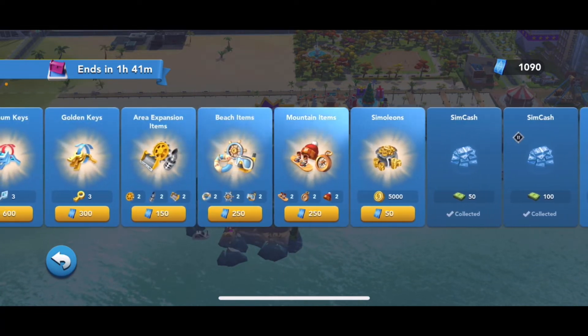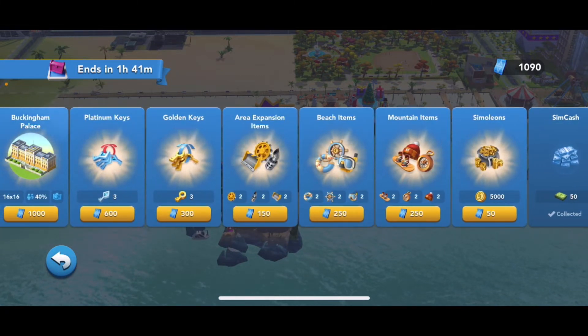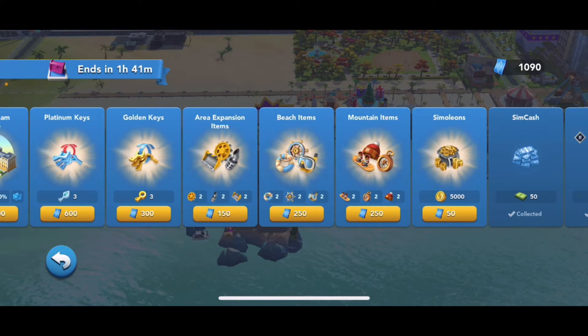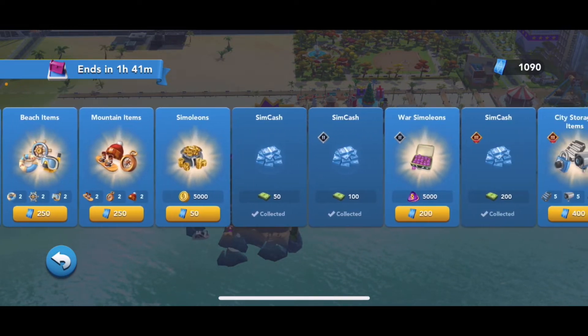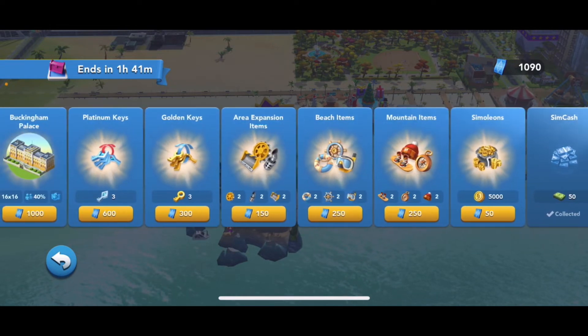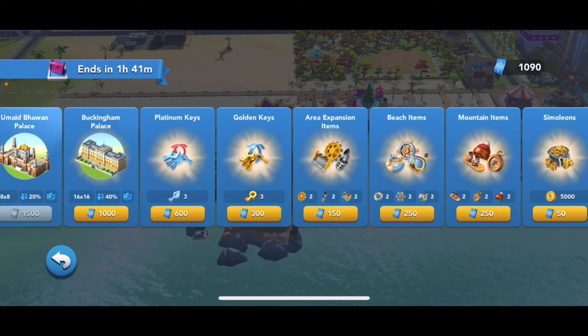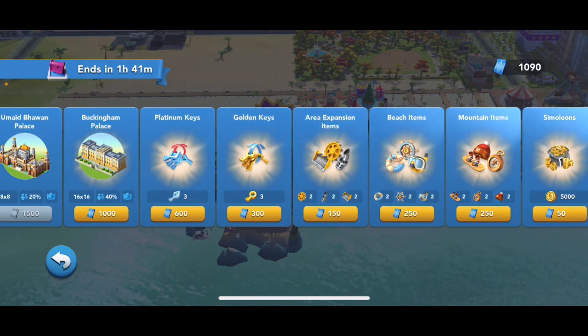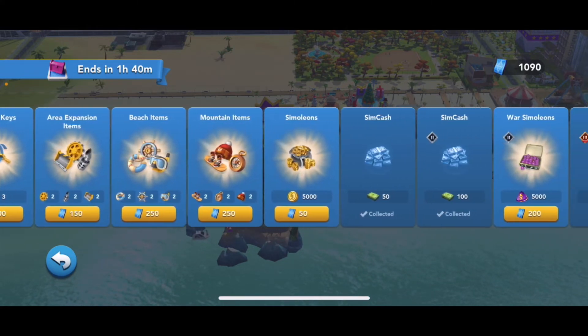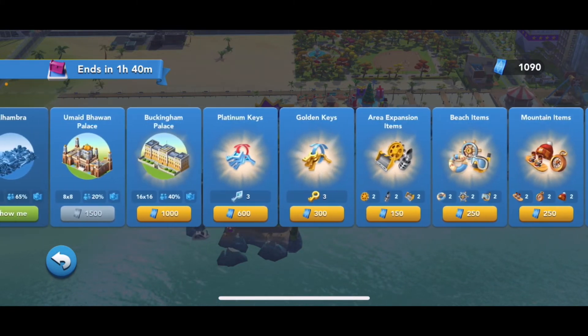Let me see what else I'd like to get. Maybe I'll get some area expansion items or the city storage item — maybe I can get both. It's 150 for the area expansion items and 400 for the city storage, so that's only 650 total. I kind of want the platinum keys too since they're the most expensive at 600. I just can't decide — I wish I had a bit more blueprints so I could get the platinum keys, area expansion items, and city storage items.